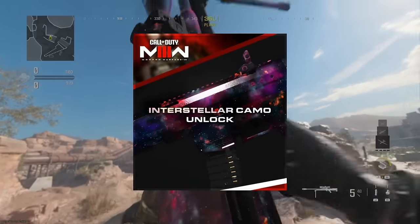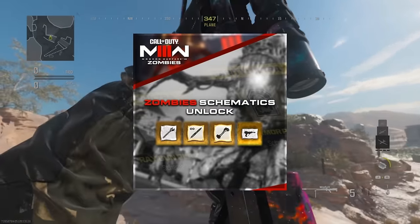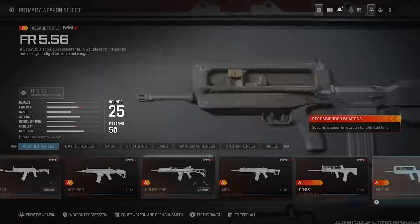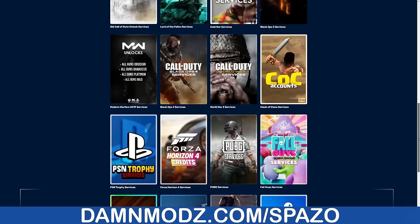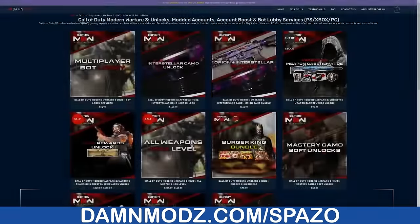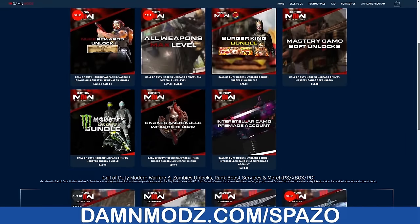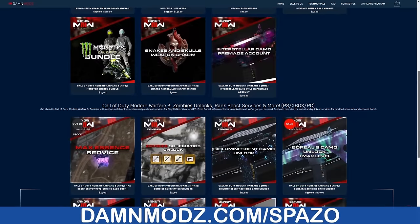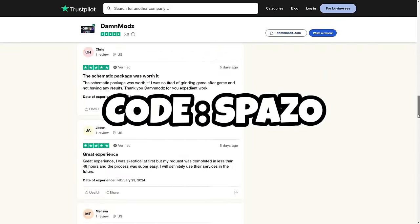Thanks to DanMods for sponsoring this video. They are an awesome Call of Duty service company. They go in, unlock all the camos for you, all the zombie schematics. They have a ton of pre-made accounts. They also give you the opportunity to go into bot lobbies to unlock a ton of stuff yourself. Their Trustpilot reviews are awesome — every single one of them is a great review. Make sure you guys use code SPAZO to save money off.